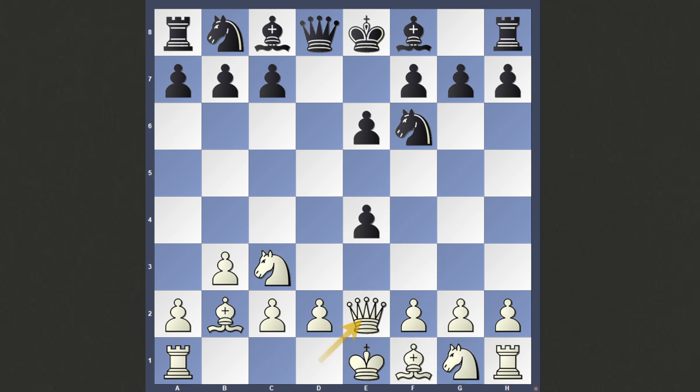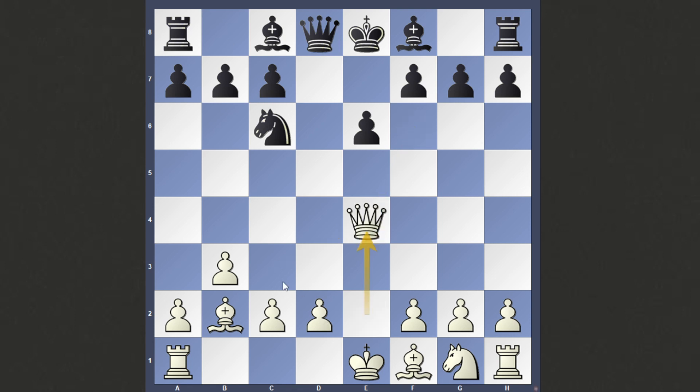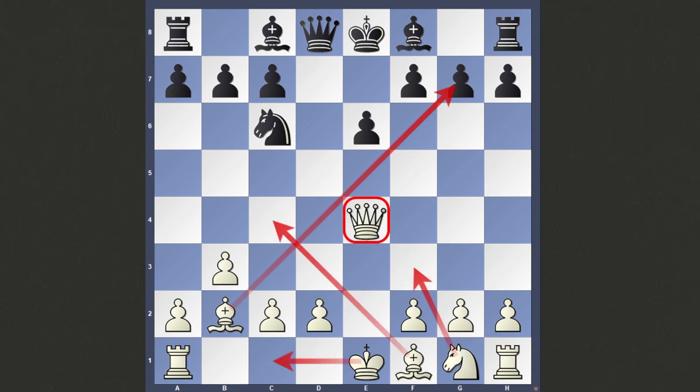You're attacking this pawn, and if they don't do anything about it — for example, if they play Knight c6 — then you can take, and after the exchanges, you have a very powerful bishop, a nice central queen, you can castle, develop very easily. A beautiful position indeed. In fact, even pinning the knight seems quite good.